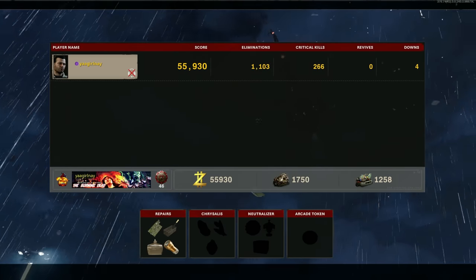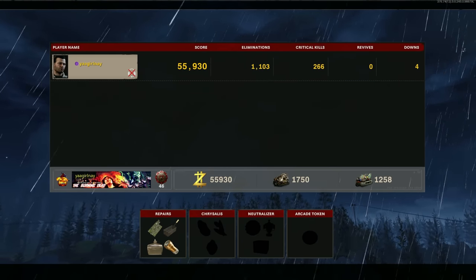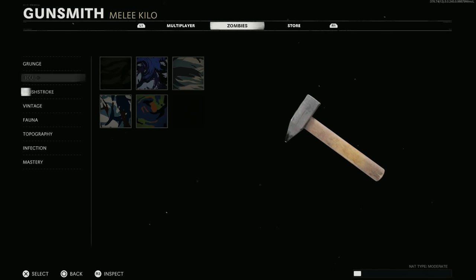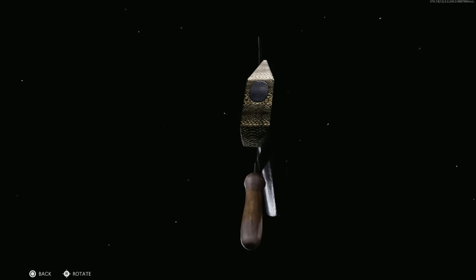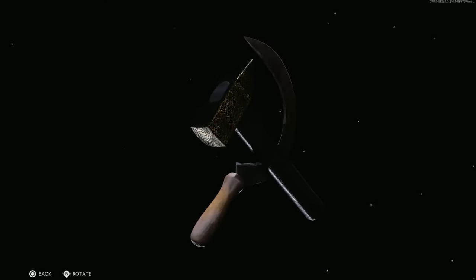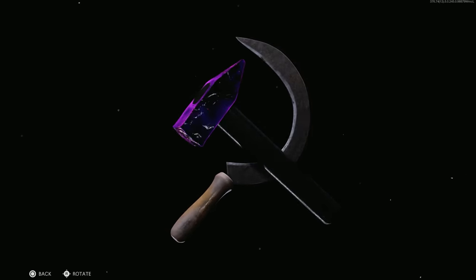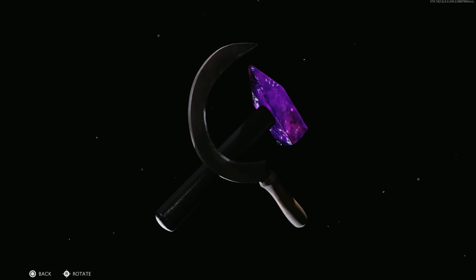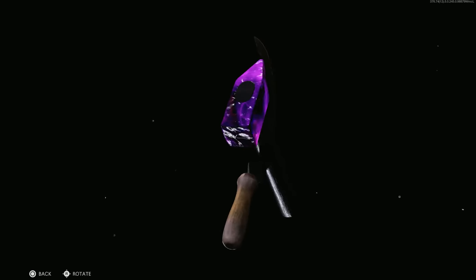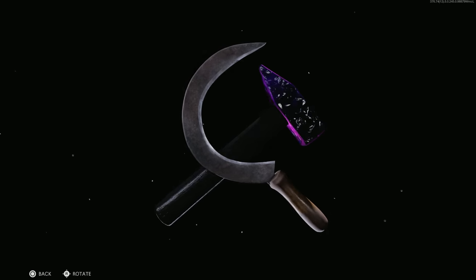Here are our final stats: 1,103 kills, 266 crits, zero revives, four downs — not bad. Let's take a look at the Hammer and Sickle with the mastery camos. There's Gold Viper — it's only showing the hammer right now. Sickle sold separately. They actually just only show the camo for the hammer, which is pretty funny. Gold Viper, not too bad. Plague Diamond — nothing bad to say about it either. Dark Aether — pretty clean. Dark Aether looks good on just about everything. The coverage is basically what you'd hope for on a melee weapon — the part you hit them with has the camo, the part you hold doesn't.